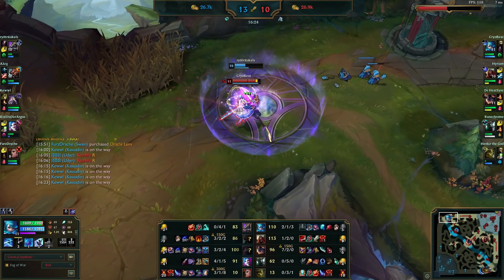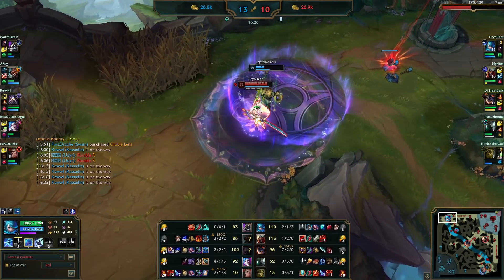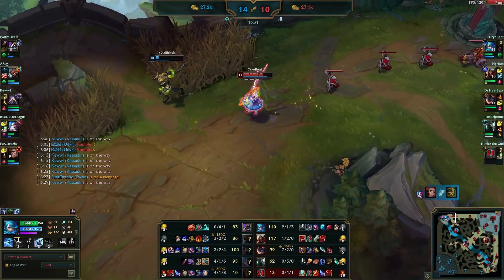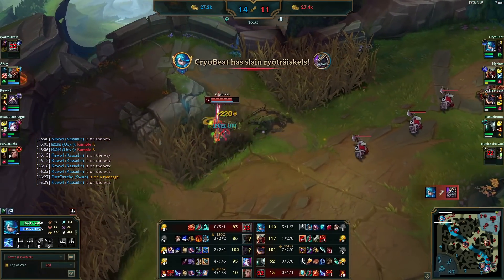Merc Treads is going to fight against Udyr's stun, Nasus's Wither, Jinx's stun, and Swain's stun as well — so very good. Again Nasus just kind of stands there, he doesn't know what's going on, and he's going to die again.